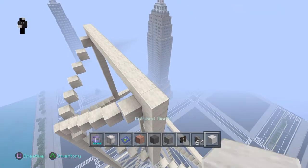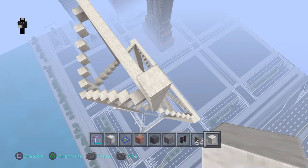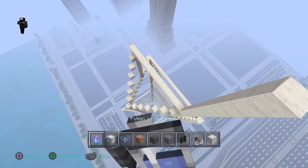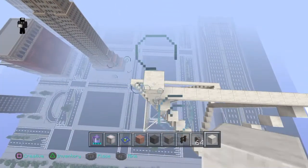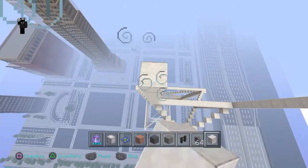So get out your polished diorite, and you're also going to get out cobblestone walls and dark oak fences. Get your polished diorite and go up 13 blocks — 1 through 13 — just like that. Then do the same on the other side, also 13 blocks up.